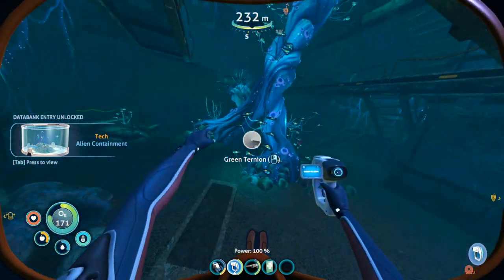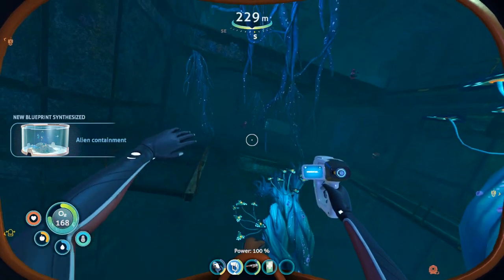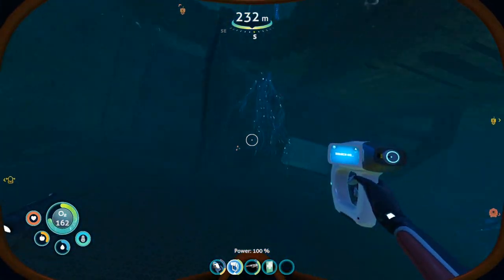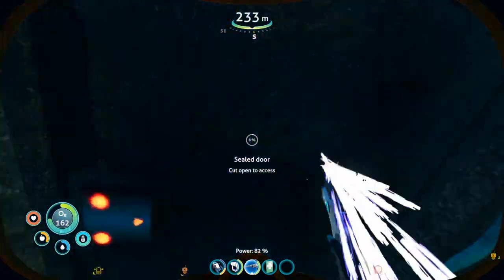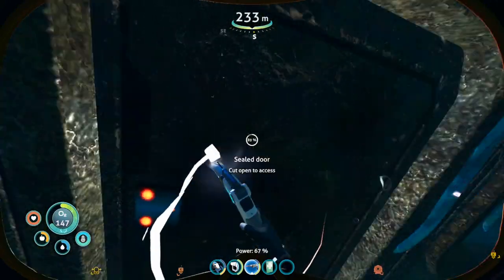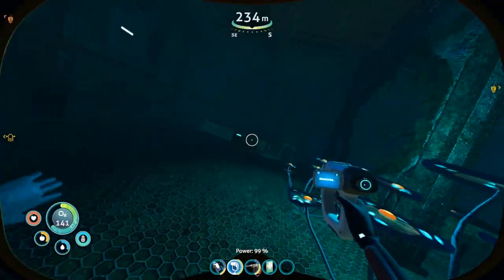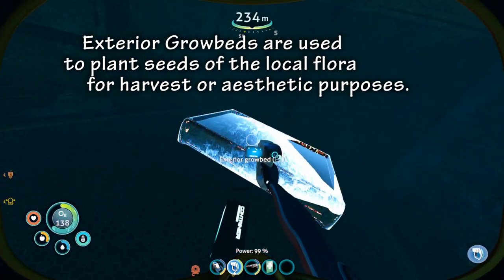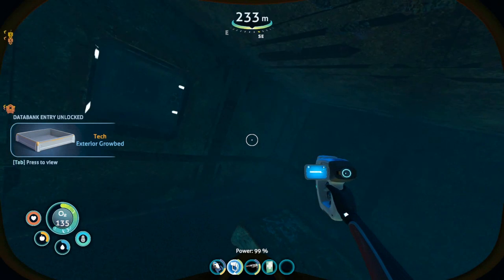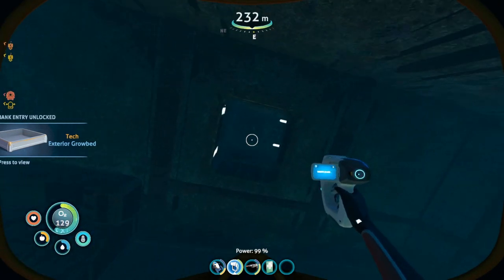Then we're going to turn and face south, swim forward and up one level — not the top level, but the middle one. The middle level will have another sealed door to the south. Go through there and that takes us into a room where we have an exterior grow bed. If you don't have this yet, grab it. Then right up in the wall beside it, facing east, is a vent — we're going to go down that vent.